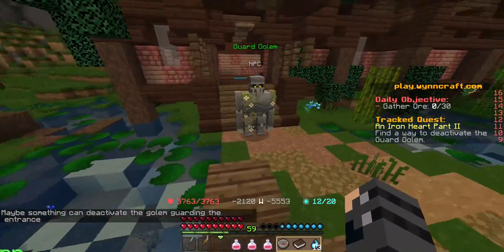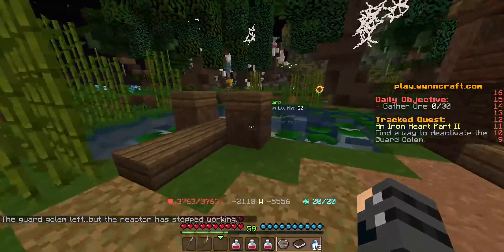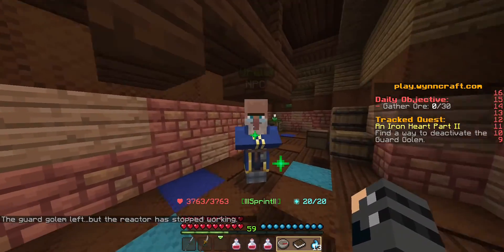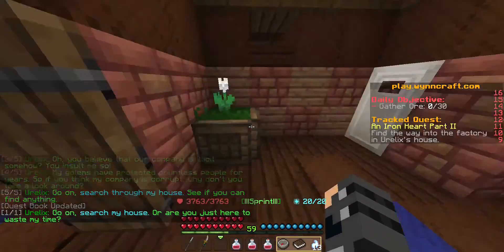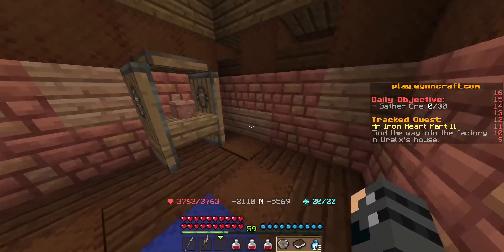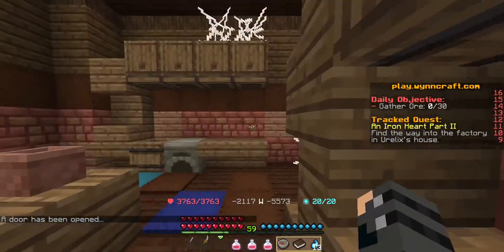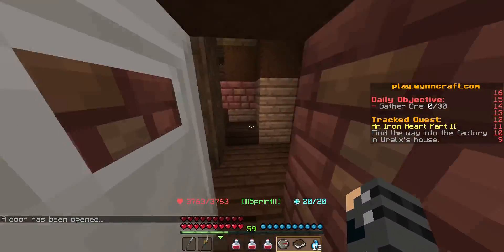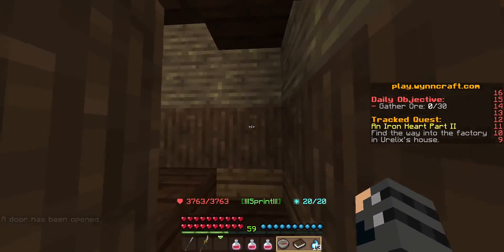Maybe you can find something to deactivate the guard — maybe a mechanical reactor? The guard got all of them left, but the reactor stopped working. Okay, we'll talk to Orialex. So after we talk to Orialex, we need to find a way into the factory from his house. There's an iron door right there, so I'm looking for a lever. I assume that lever right there on that emerald block is what allows us to open that door.